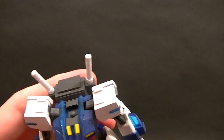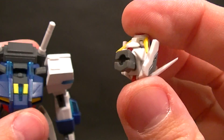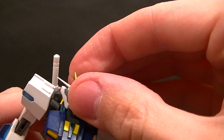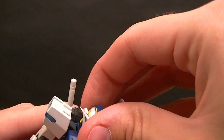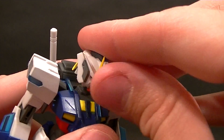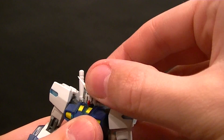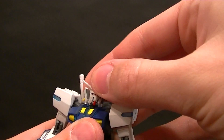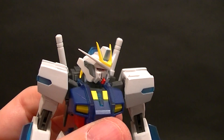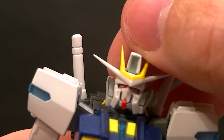Now let's take a look at the figure. The head — I'll pop it off and show you. There's a ball peg that holds the neck in place, and then the neck just has the socket there. We also have another ball peg for the head connecting to the neck, so via the neck we have a double ball peg. You should be able to pose the head pretty well — it doesn't have too much that's going to get in the way of the articulation.